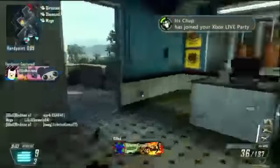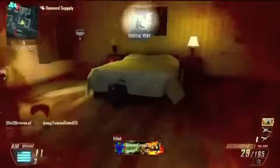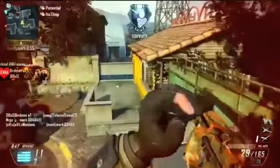Jungle Warfare camo on the PDW, I'm bringing Fast Mags on it, that's it. My perks: Hardline, Flak Jacket, Scavenger, Toughness, and Dexterity with C4, and I'm running non-lethal — UAV counter and BSAT. I'm playing Hardpoint on the map Standoff, so that's pretty much all you need to know about the gameplay.